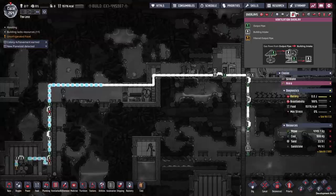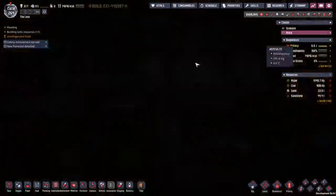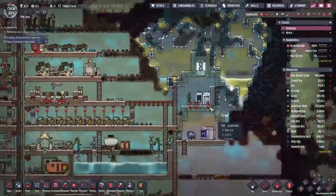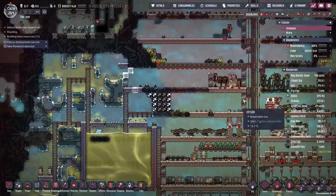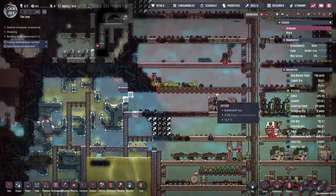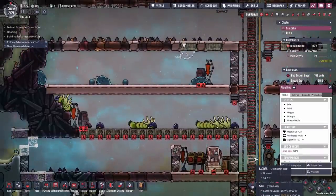With that all done, that's a big weight off my mind — don't have to worry about oxygen for a while. The old base is doing fine, teleporter at 72. I'm just making some space here for ranches. We're probably going to end up getting some stone hatches in.